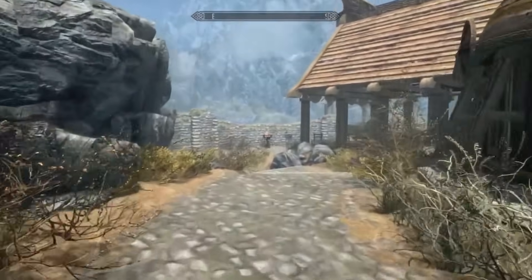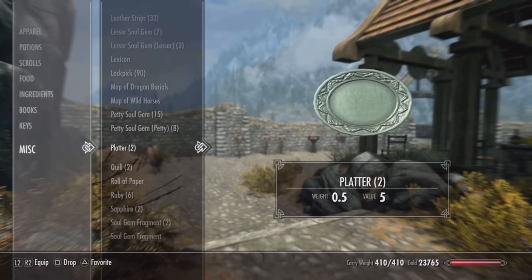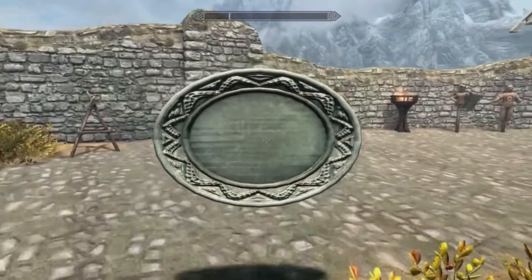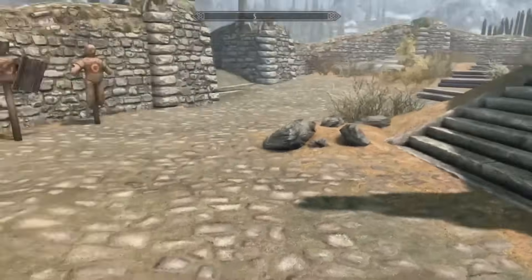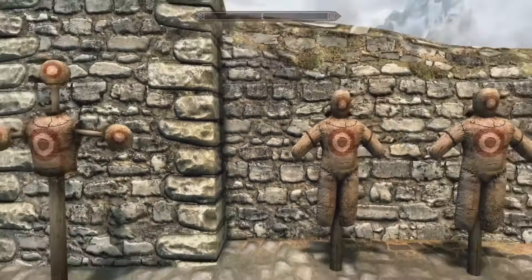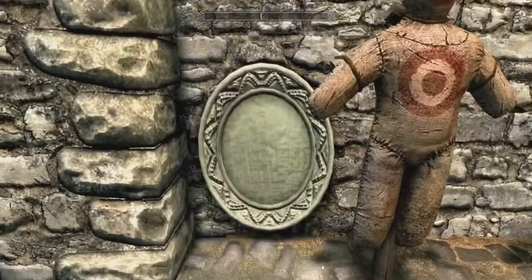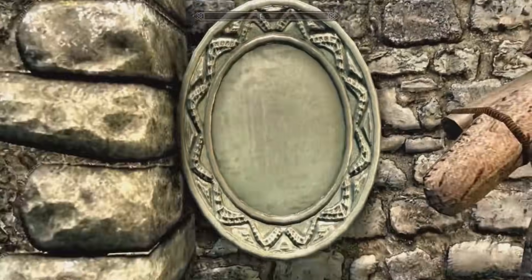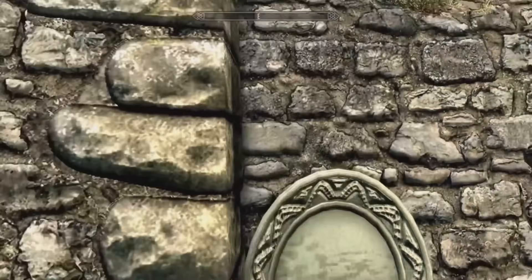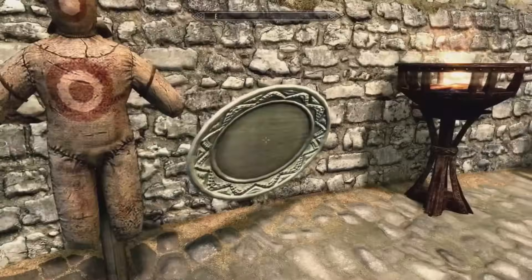Once you've made your way over here, as you can see, there's some targets. We're going to want to get our platter out right around here, and you're actually just going to want to hold it up in the air by holding the interact button. The platter actually just disappeared into thin air, so it's a good thing we actually had two. You want to go between that target and the wall and hold your platter up against the wall, and you're just going to want to walk into it over and over and over again. I'm going to speed this up because it did take me a little while. However, eventually — and I'm not even sure myself how I did it — we did make it through.